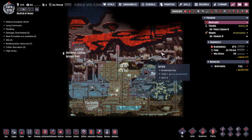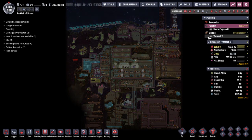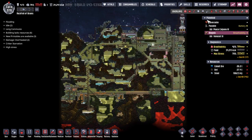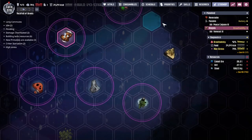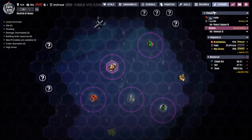Hey guys, welcome back to Oxygen Not Included, Clay's amazing space colony simulator extraordinaire! My name is Twitchy and we are in the Rock for the Brains — three asteroids, as you've seen out in the wilds of space. We do have other places to go and we are working our way over to see them.